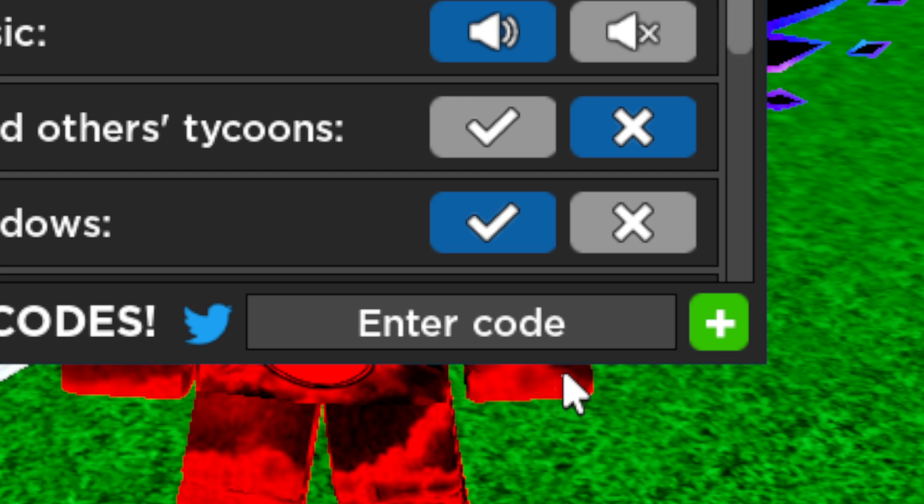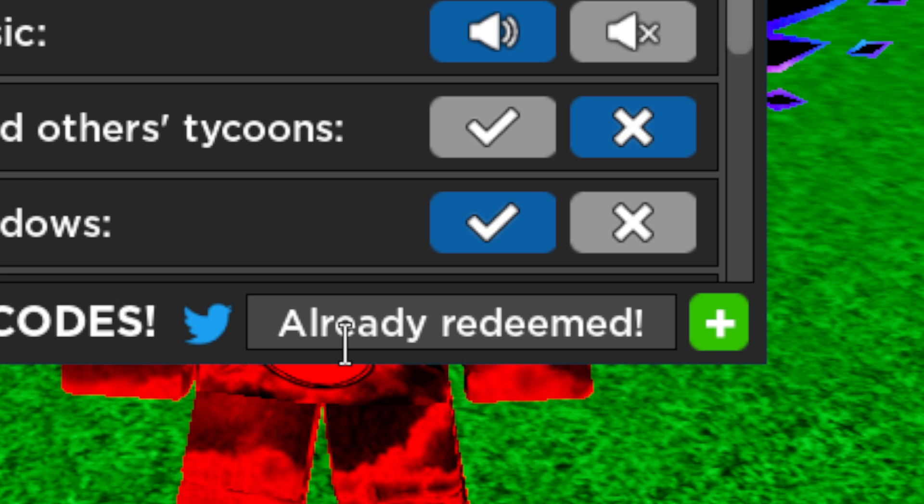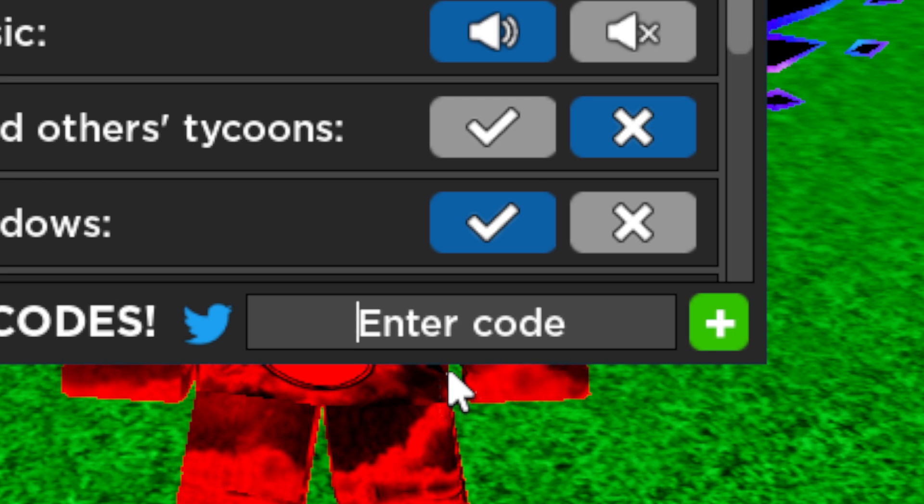The next code is capital B, lowercase 'aily' — Daily. Go ahead and click plus again. It's already redeemed for me, but it'll give you another 70k free cash for Car Dealership Tycoon.